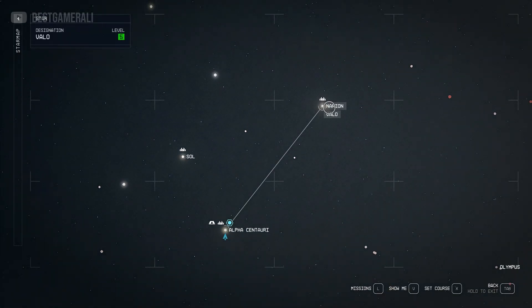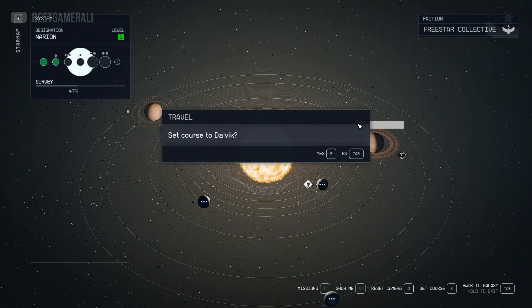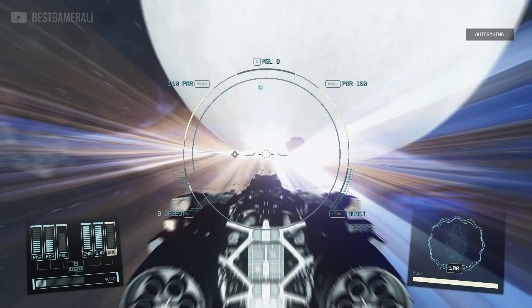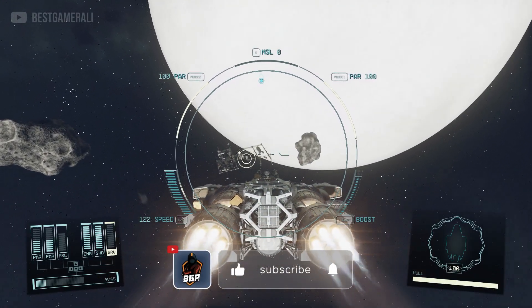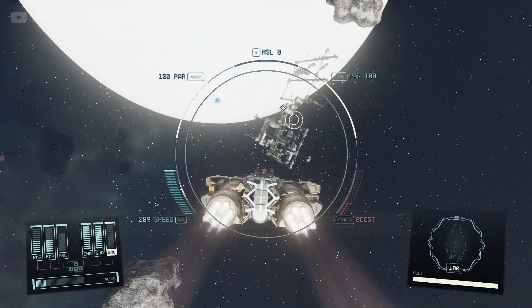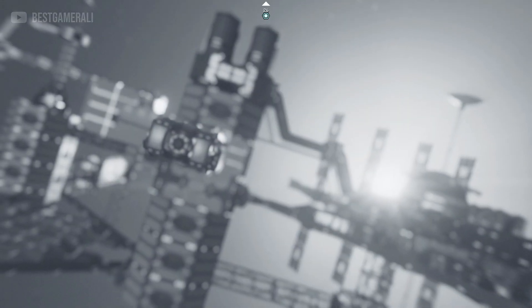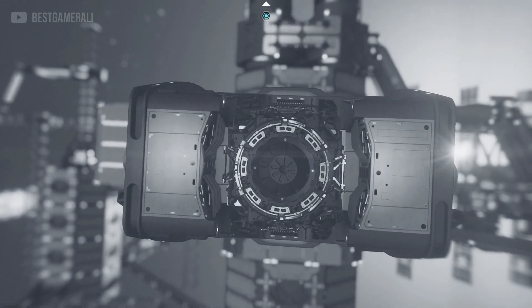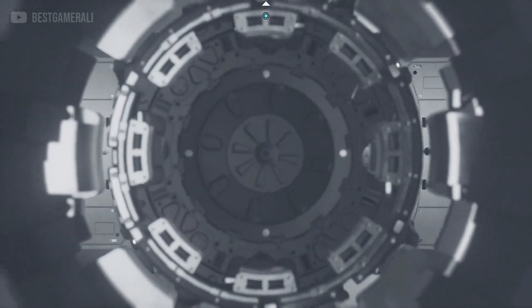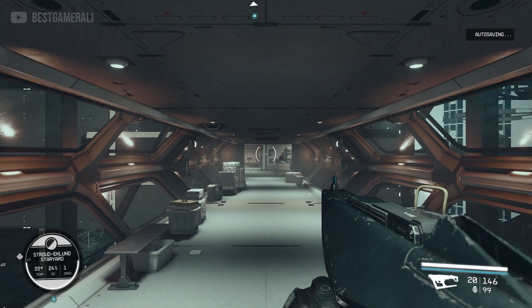The first thing you're going to do is fast travel to Narion — click here — and then you'll be going to the Stroud Star Yard. Let's go and do a grav jump. Once you arrive at this location, go forward quickly and dock your ship. Wait for the docking animation to play out.